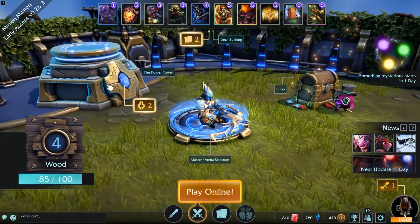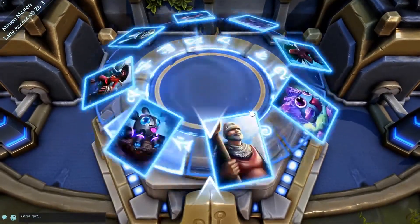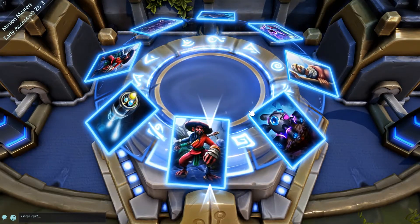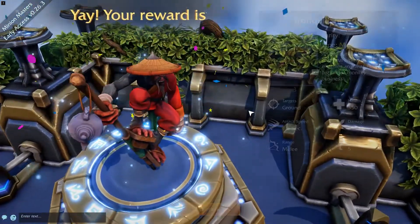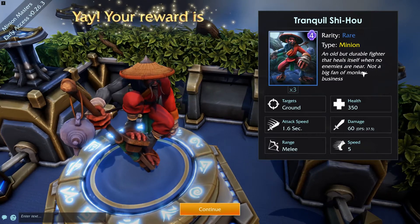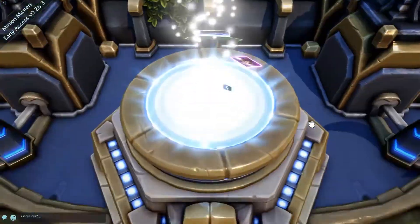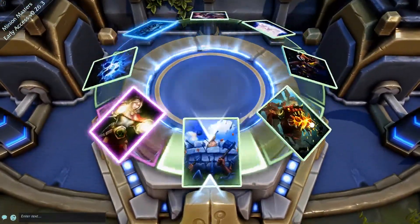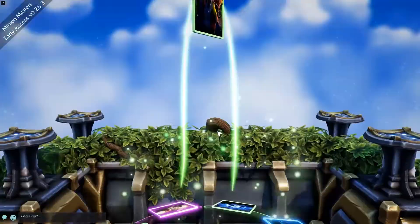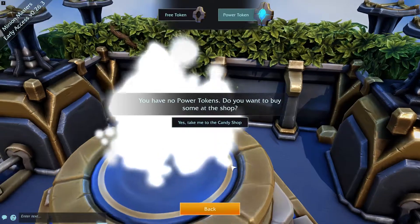I think this one's going to be a bigger chance of getting something awesome. Oh, they're all blues - okay, that's cool. We're going to get... pretty much Guan Yu. Tranquil Shi Hu - an old but durable fighter that heals itself when no enemies are near. Not a big fan of monkey business. Get that pink! Get that pinky! No, it's going to be a green. Spear throwers - okay, well, that's fine.